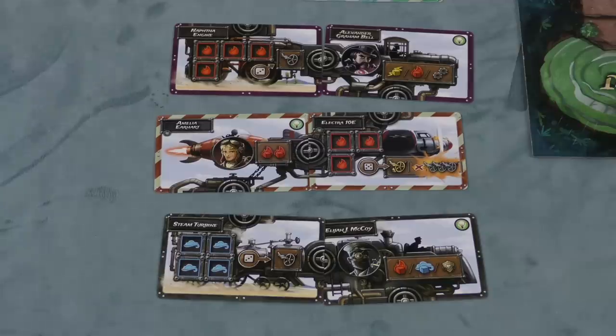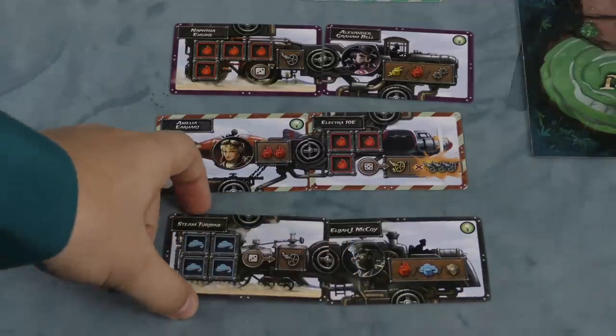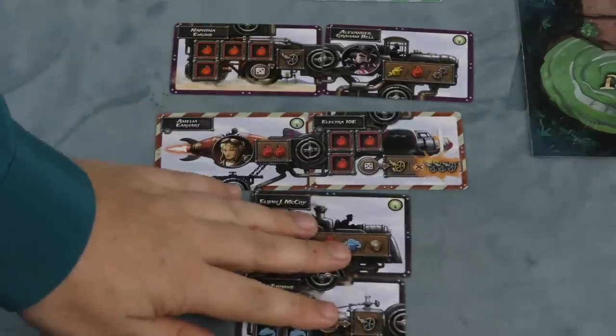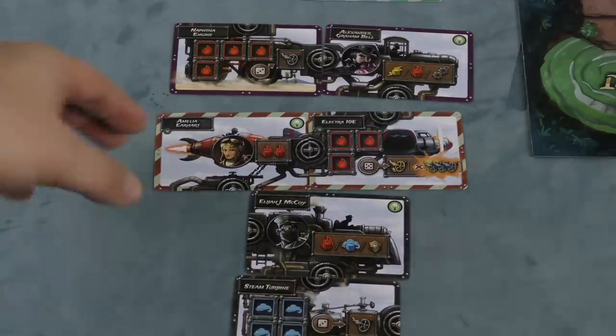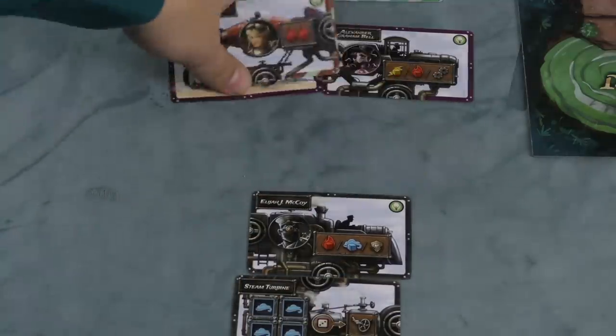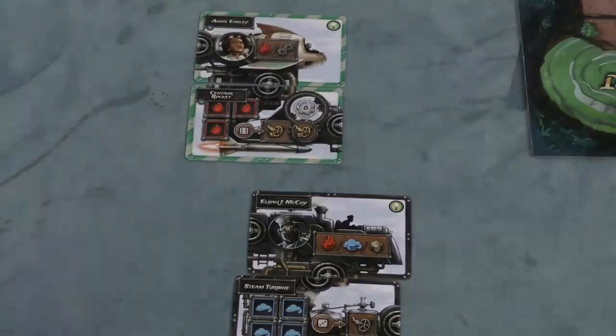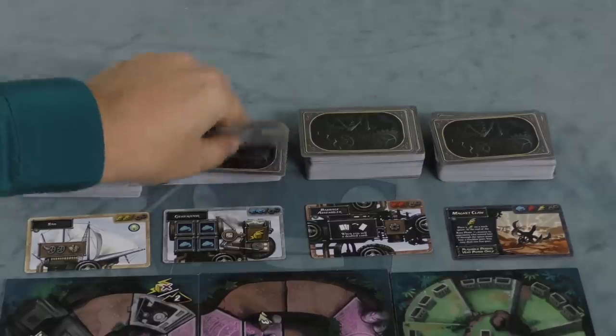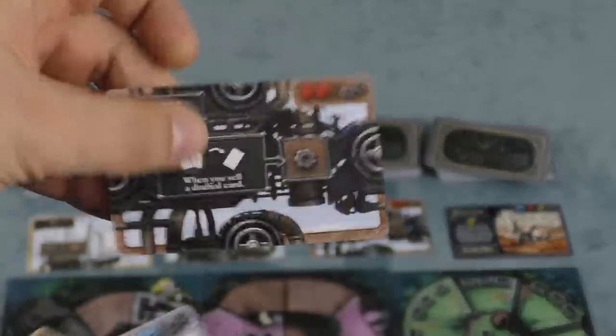Everyone starts with two cards. So if I'm Elijah McCoy, maybe I have these two cards, and you have to have them connected. There are sockets on the side where you connect different cards together. You start with two, but you'll get more over the course of the game. There are four different decks of cards, and in each round players draw one card from each deck. You look at these cards, pick a card to keep in front of you, and pass the rest to the next player.